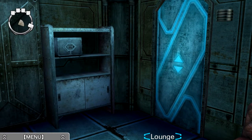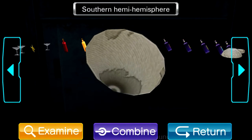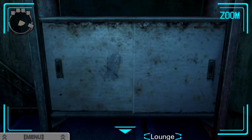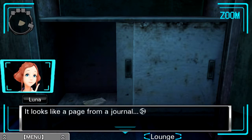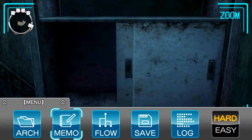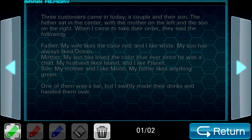Anything else to inspect over here? We have the Southern Hemisphere. We're still missing — well, a hemisphere makes me think we should be good now. But what's this? A note? It looks like a page from a journal. You have found a fragment of a bartender's diary — you can read it in the archive. Bartender's journal: three customers came in today, a couple and their son. The father sat in the center, the mother on the left, and the son on the right.